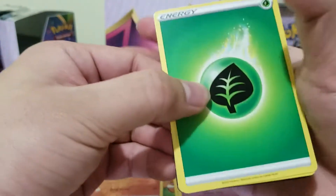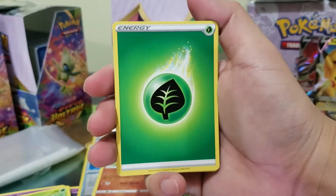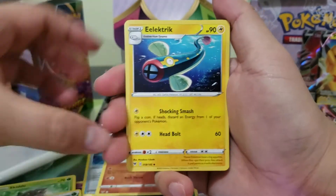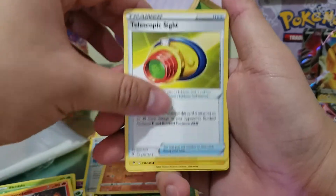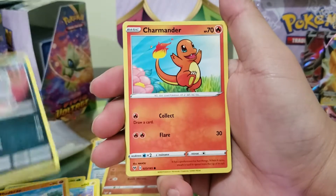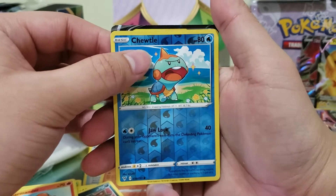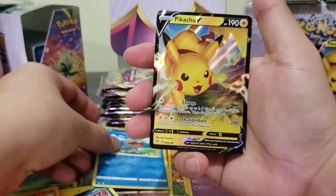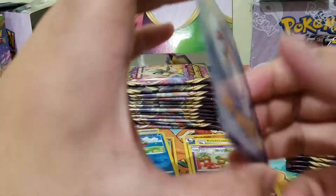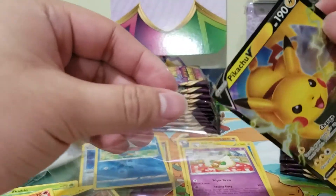I think I seen some hot sauce! My setup is horrendous — if you guys see this setup you'd be laughing. Energy, Electrike, Charmeleon, telescope, Electrike, Pinecone, Mudbray, Furfrou, Charmeleon, reverse Chewtle — and what do we have? It's another Pikachu V!